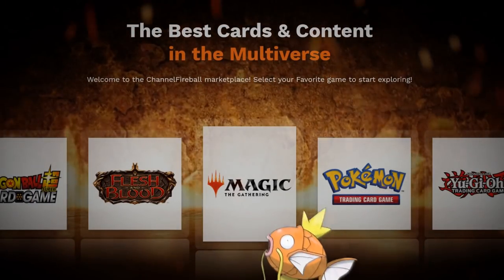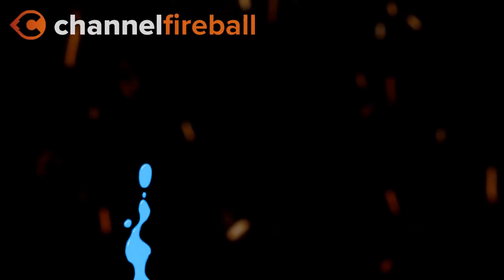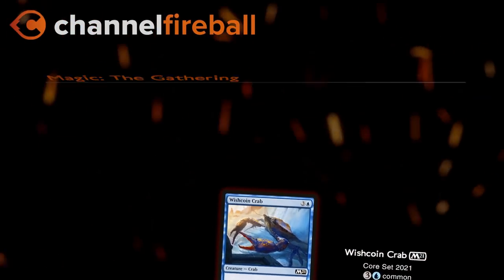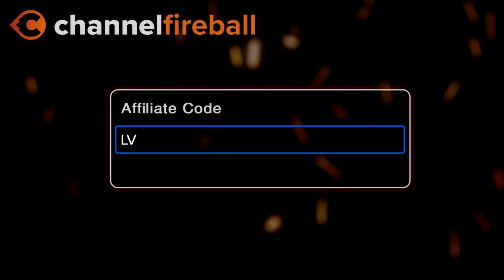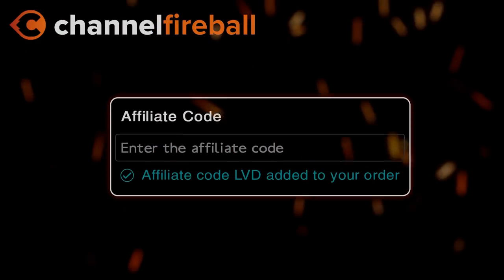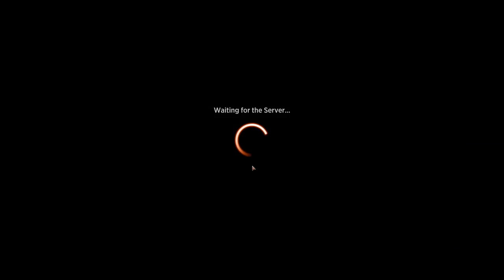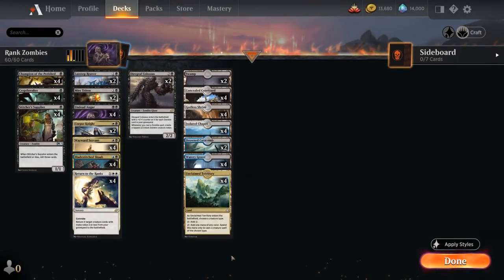Looking for Magic Cards or Magic Carbs? On the new CFB Marketplace, you can buy sealed product and singles directly from local game stores. Support the channel by using the referral code LVD at checkout. Hello and welcome to another Historic Games video. Today we're taking a look at an Esper Colored Zombies deck, as voted on by my Patreon supporters.